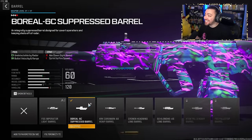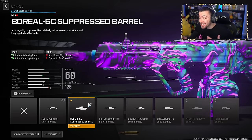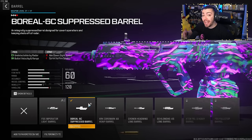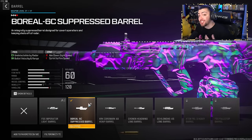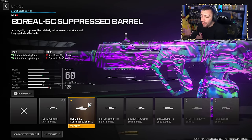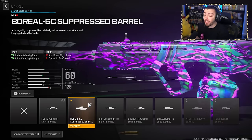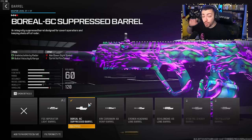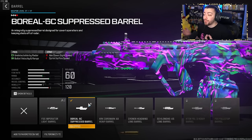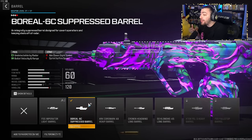Jumping into the Ram 7 class setup, for the barrel we have the Boreal 6C Suppressed Barrel. I really like this barrel because it comes with an integrated suppressor, so you're staying off the radar and you don't have to use an attachment slot on a muzzle — that frees up another attachment. You also get bullet velocity and range, which the Ram 7 needs. It's great up close and medium range, but falls off on long range engagements, just like in Modern Warfare 2019.